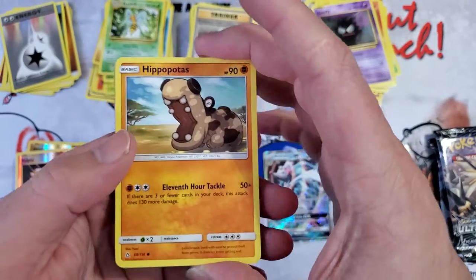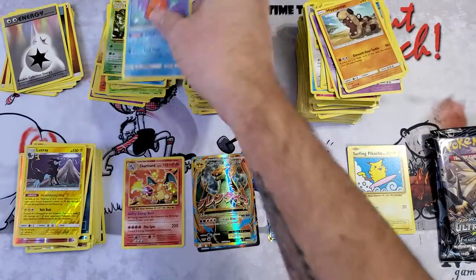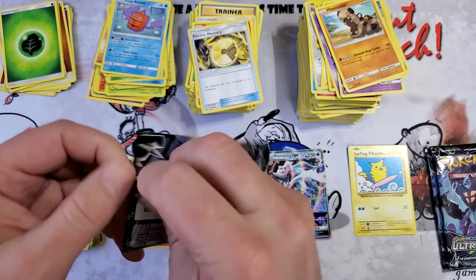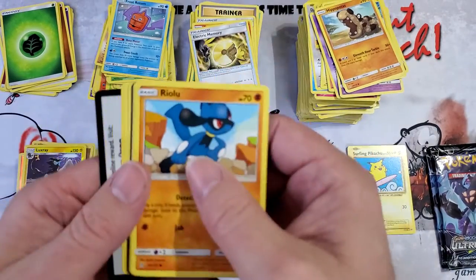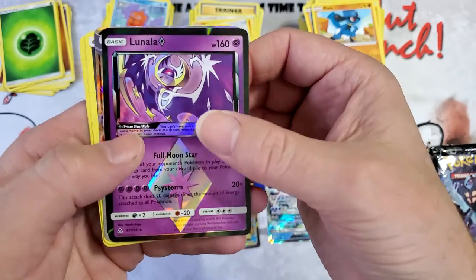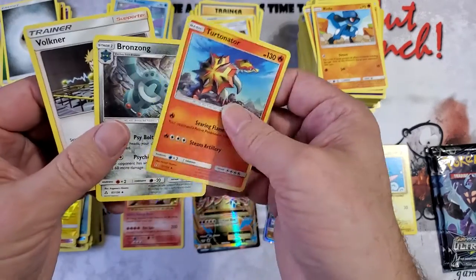We are on to Sun and Moon Ultra Prism. There's the good one — alright, we got a Luxray. Froslass, Rodum, Electric Memory, Turtonator, and Mount Coronet. And there you go — I think I saw something. It's the prism card — Lunala, with a Palkia GX! Alright, GX goes here. I'll put this guy over here — Turtonator, Bronzong, and Volker. Surfing Pikachu — that's so silly.